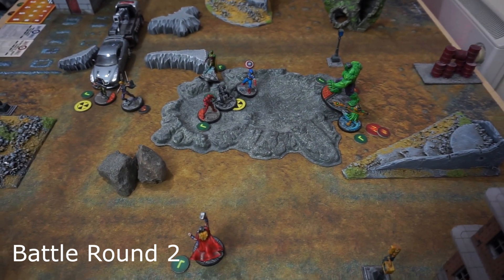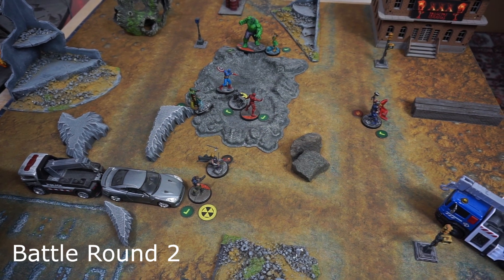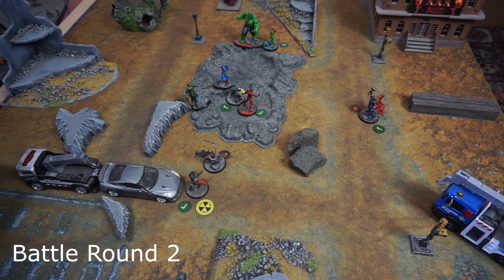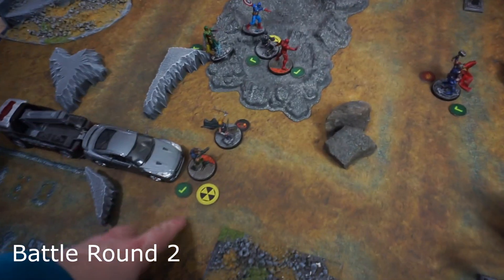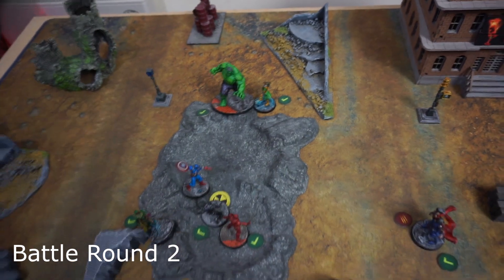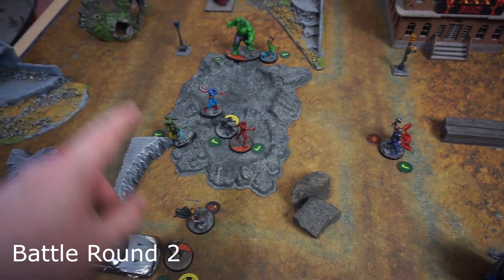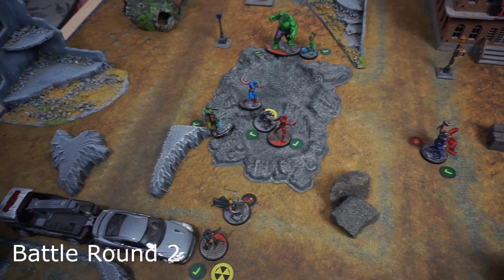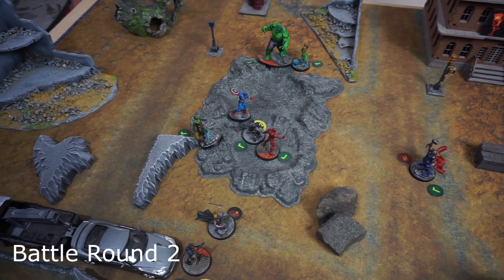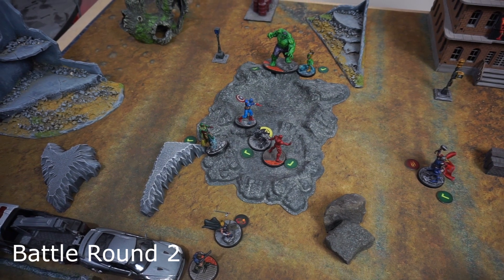In the Battle Round 2 cleanup phase, Thor is the only one not within two of a shelter, taking one damage. Valkyrie flips to her injured side. In terms of victory points, the Avengers hold their closest for one and the middle for two; the Asgardians hold their closest for one. The Avengers now have two hammers — Iron Man and Vision each hold one — while Hulk and Thor each hold one. Both sides are on seven points going into Battle Round 3, with the Asgardians going first.